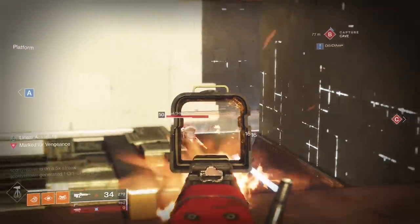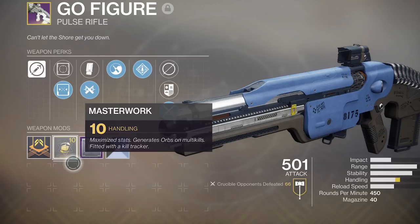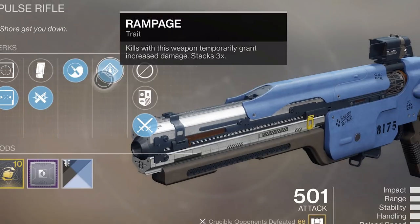Let's look at Go Figure first — that's the majority of the gameplay today. Its masterwork is in handling, which I would have preferred to be in stability. It's got a counterbalance mod on it, comes with ricochet rounds, Zen Moments, and Rampage. Not too shabby.